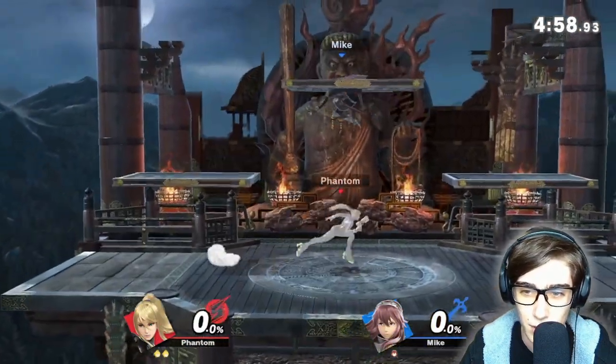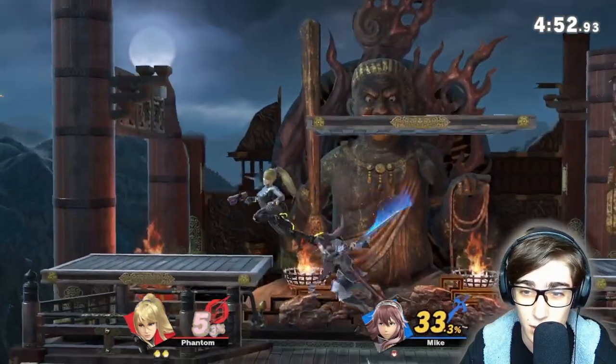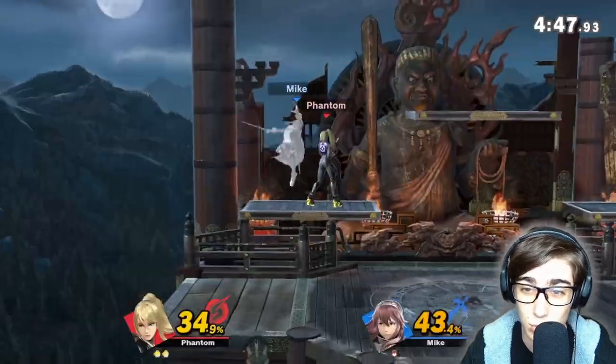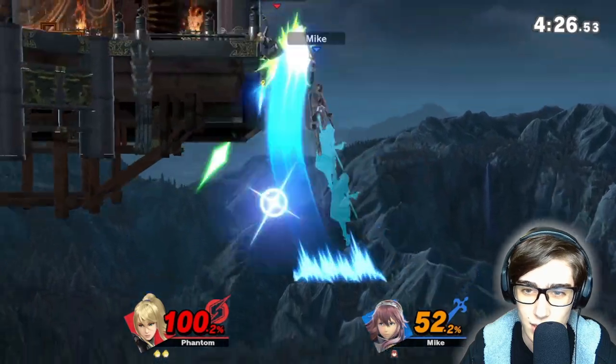That can just leave us vulnerable. But you see what I do with that flip kick? You can aggressively go forward with a flip kick and we're going to try to do that a couple times. Up air also — very large actually. You can actually ground them, and it can also do another cool property that I'm going to try to do as well.